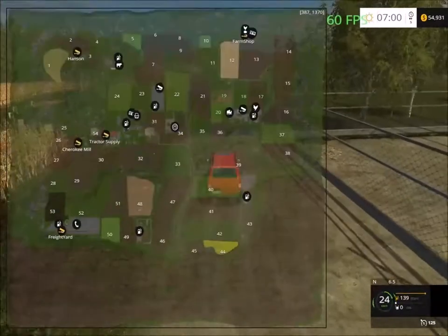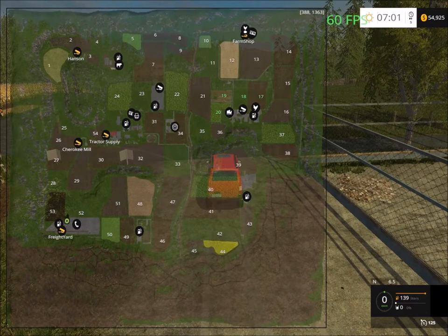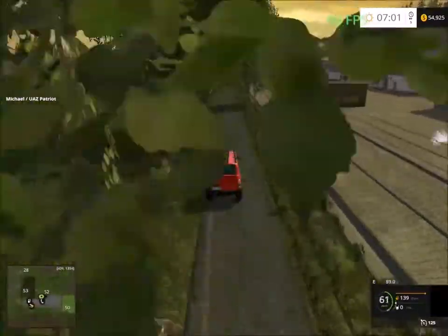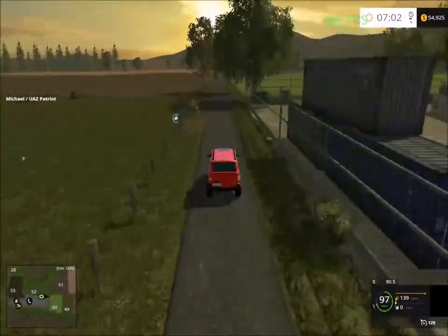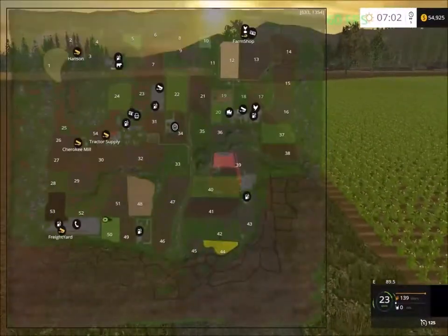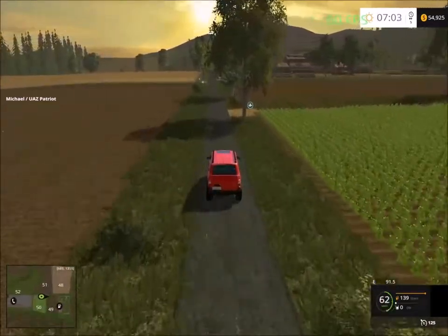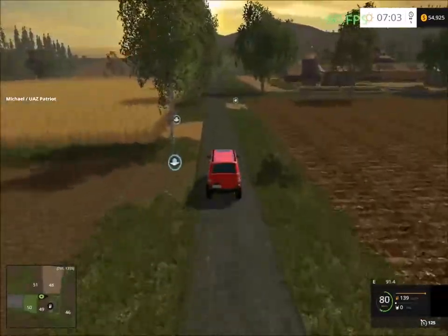Next we're going down to the area at field 49. This road just takes us to the forestry at the back - so that's all forestry down there, behind field 50 as well.